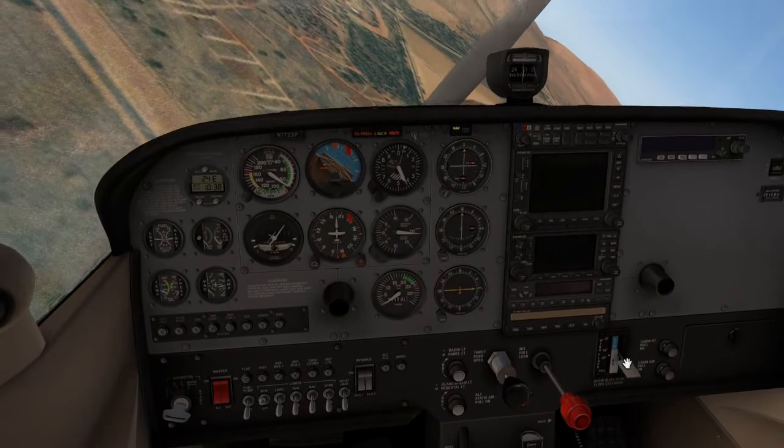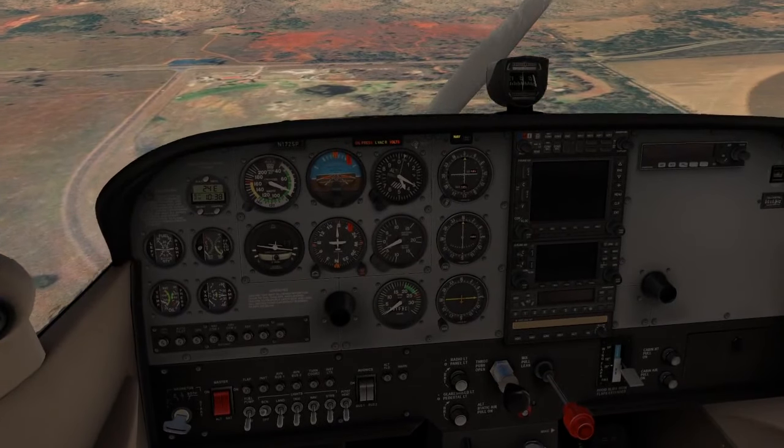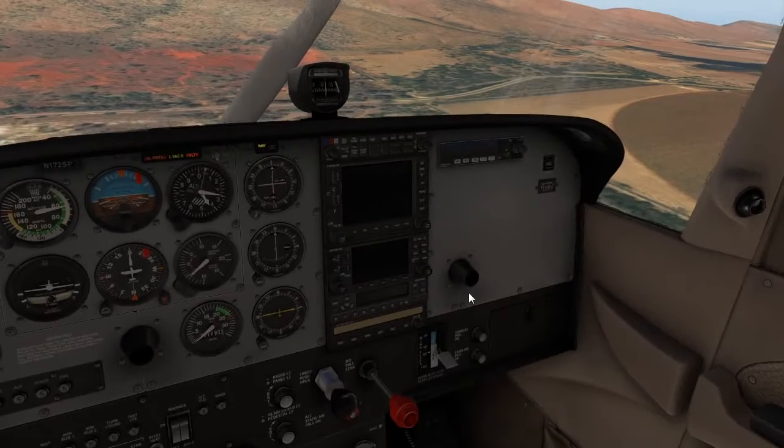So then we'll brief our passengers. We'll say: we've got an engine failure, we are going to go for the field, unlatch your doors, and on my command get ready to evacuate.